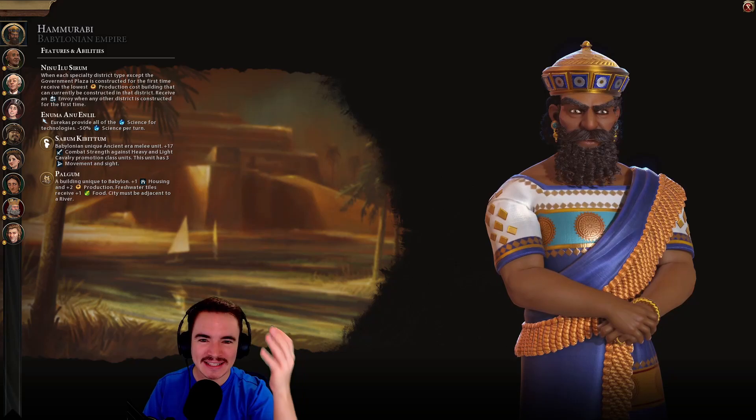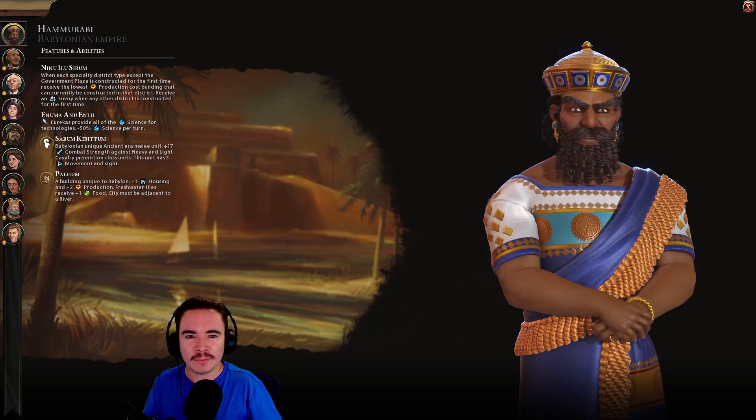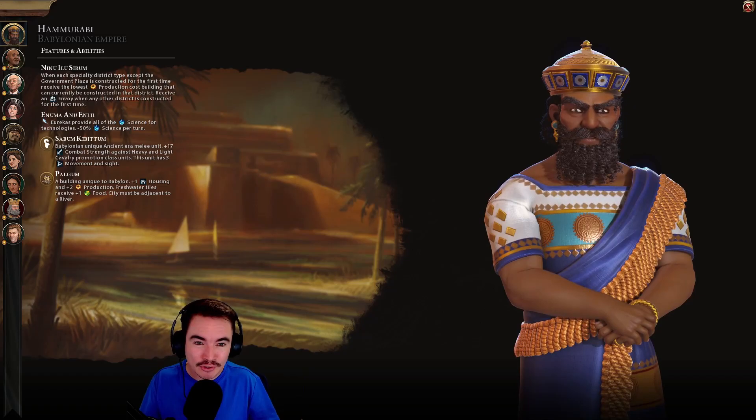That's how Hammurabi of Babylon's abilities work in Civ 6. If you got something out of this video, please leave a like and subscribe for more content like this. I'd love to know how you've been finding Babylon — what victory conditions have you been going for, have you struggled at all? Let me know in the comments below, and let me know if there are any future tutorials you'd like to see. I stream regularly on Twitch — links to that and socials are in the description. Thanks for watching, have a great day!